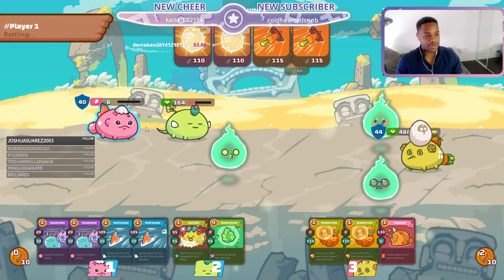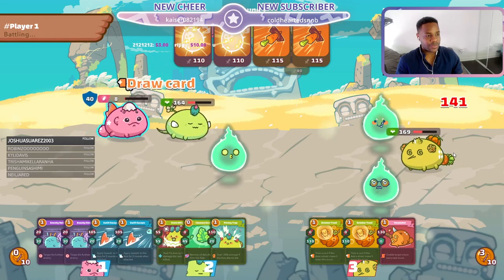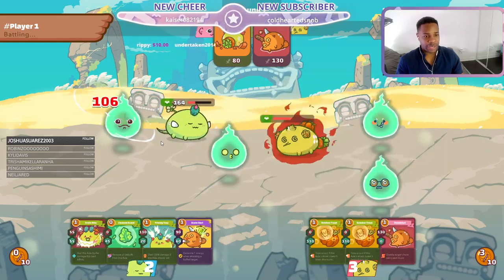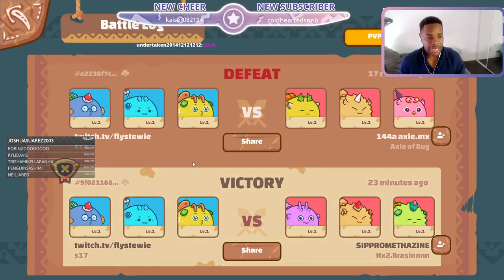And now uses all of his bird cards here. And gets rid of them with the lucky crit! Guys, crit is the most powerful force in the universe, and that's why you always got to pray to crit Jesus at least seven times.